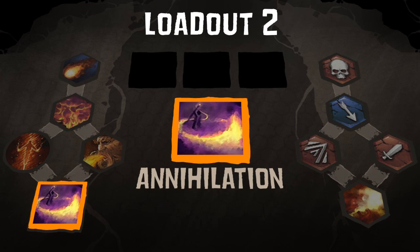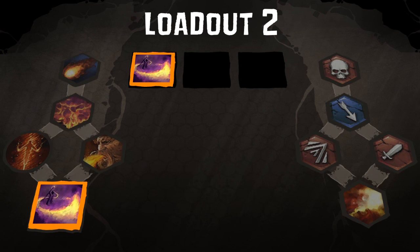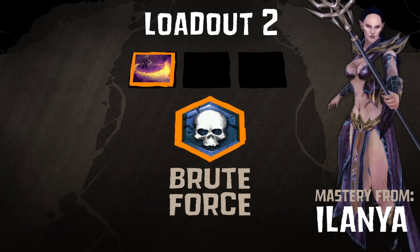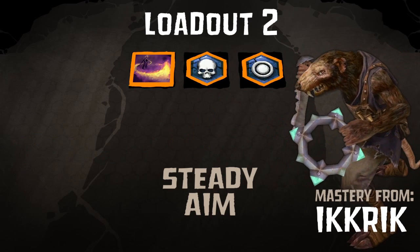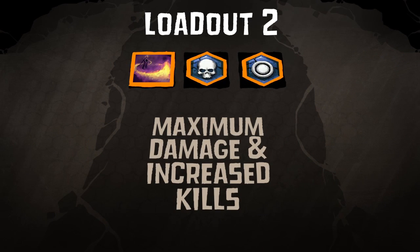Annihilation snares and damages enemies around you. Brute Force increases your bonus critical damage. And Steady Aim increases your critical hit chance. This loadout maximizes damage and lets you rack up massive kill numbers.